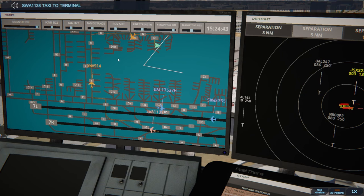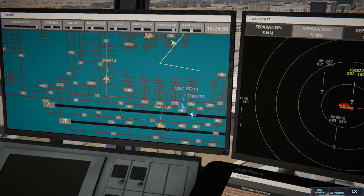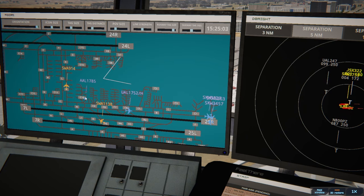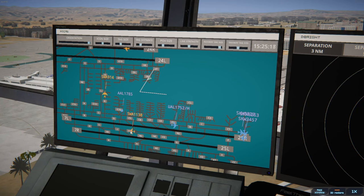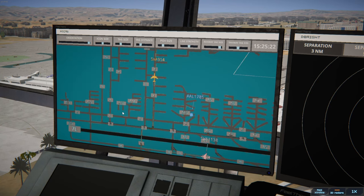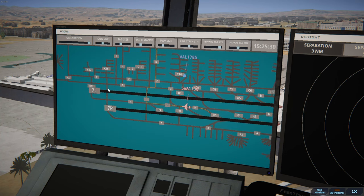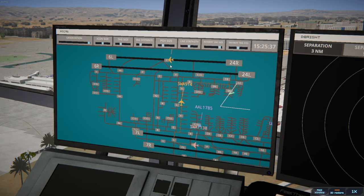Southwest 1138 taxi to terminal via Hotel Lima Bravo Kilo, cross runway 7 Left. I always tell them to cross because I try to sequence them right when the runway's already clear — I can give them the crossing instruction because they're already gone. Dude, I've been trying to kick this cold for like a month — I think I have hepatitis. American 1785 with information Bravo requesting push and start. American 1785 pushback approved, expect runway 24 Left.